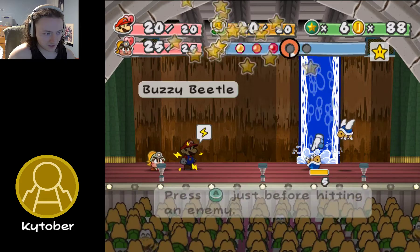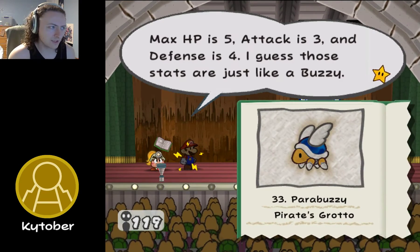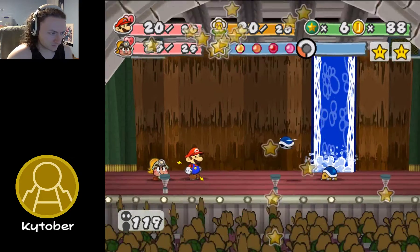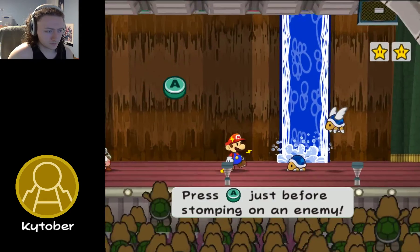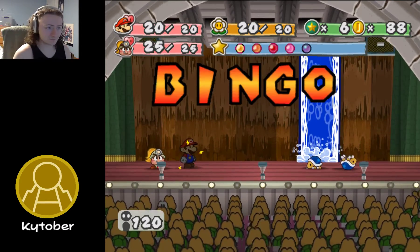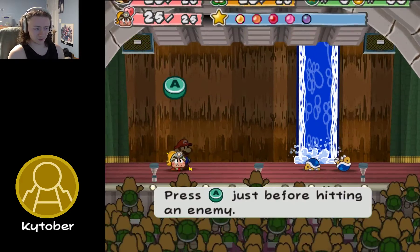That's a Parabuzzy — a Buzzy Beetle with wings. HP is 5, Attack is 3, Defense is 4. That's classic Buzzy stats. Fire and explosions don't work, so don't bother. Flip it over and defense goes to 0, then jump on it. We're currently an A-list star, so this is what our theater looks like. I believe it can get bigger than this — I don't actually know the cap.